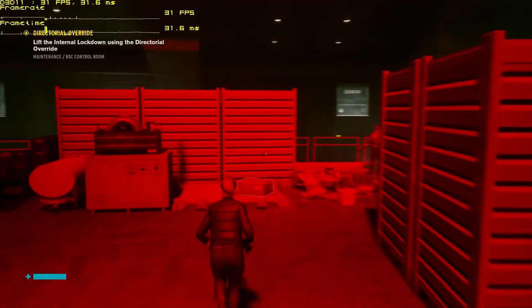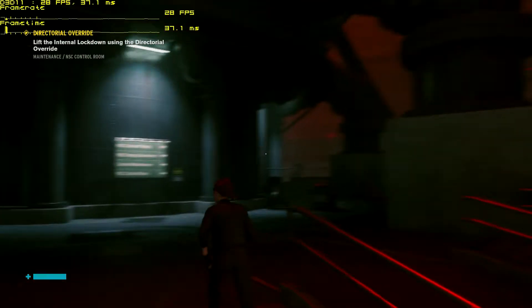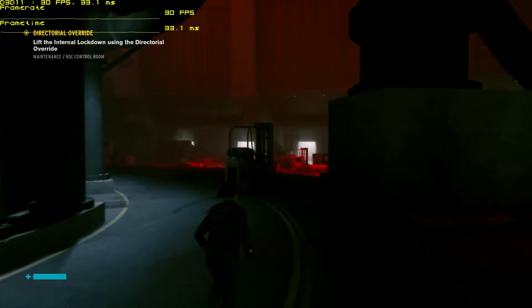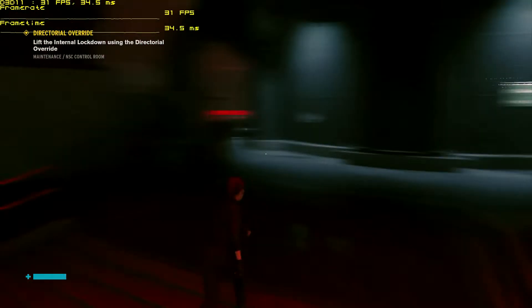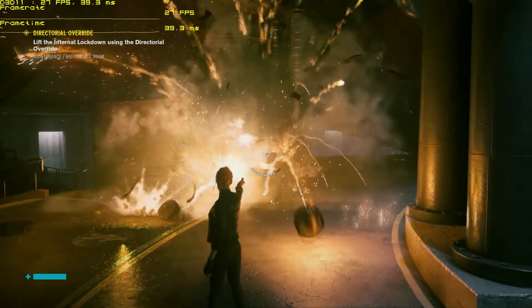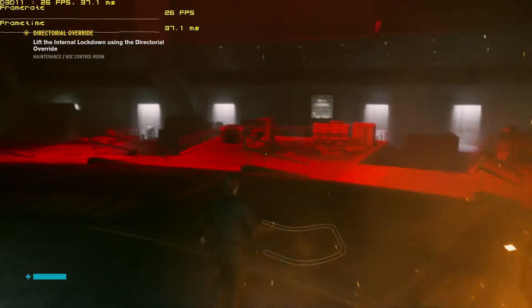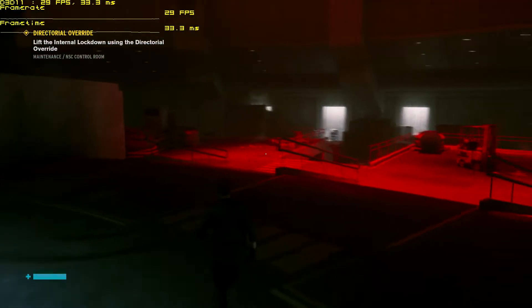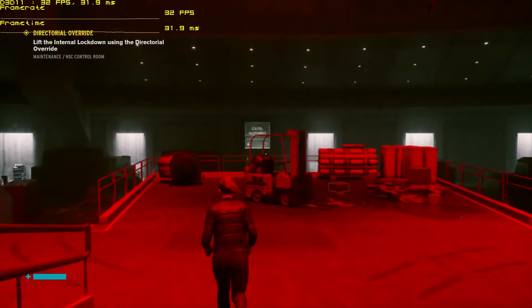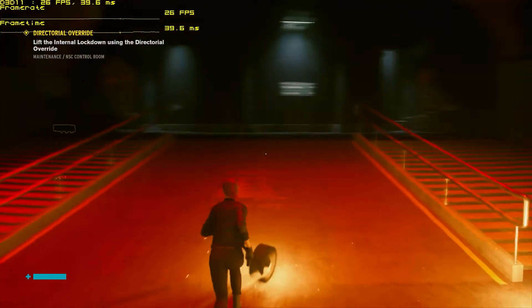We've got like high 20s, low 30s — we're getting there, still not quite where we want to be. This might be playable to some of you, but remember we're just running around in empty spaces right now. As soon as we get into combat and physics are going on — watch, I'm going to shoot one of these forklifts — any time there's physics and alpha with flames going on, we drop down to 25. We're still not quite there, but much closer than before.